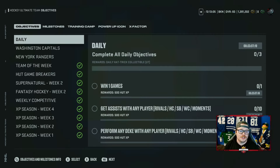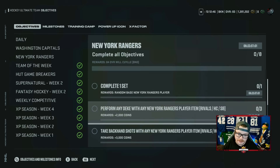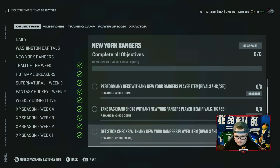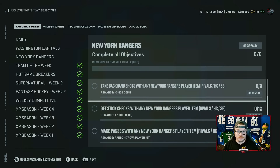Starting with objectives — you get your dailies, but then we've got the New York Rangers. Willy is going to be our free 84 overall card once you get the objectives done. Complete the set and get your free New York Rangers player. You've got to do dekes, backhand shots — only nine of them — stick checks, passes, shots, assists, goals. Not a bad list: 25 assists, 20 shots, all doable lickety split.